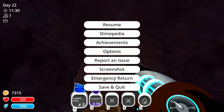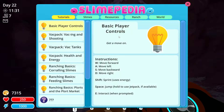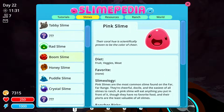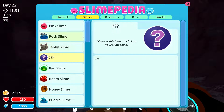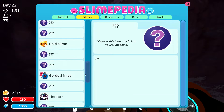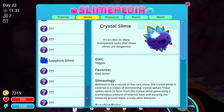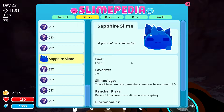Let's check the Slimepedia - I can't remember what the button is. We're still missing one of the slimes - oh, Phosphor, duh, that would be what it is. It's one of the modded ones, it'll be down here. Sapphire - favorite. These slimes are rare gems and somehow come to life. Might grab a right slime or two. We need to head to the standard normal area where most of the boom slimes spawn.